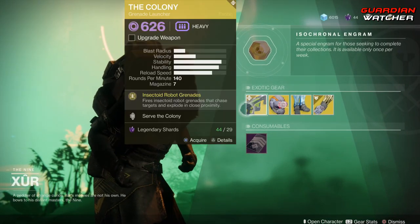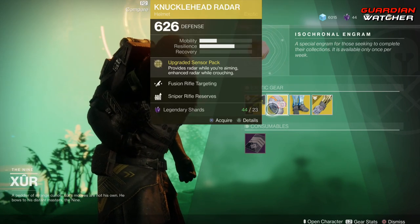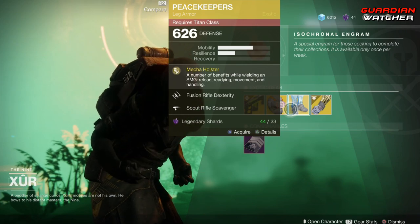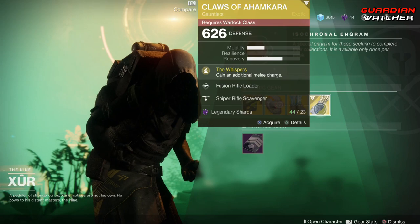Like always, we're going to start with the left-hand side. We have the weapon of the week, which is the Colony, which is an exotic grenade launcher. Then we have the Knucklehead Radar for the Hunter, the Peacekeepers for the Titan, as well as the Claws of Ahamkara for the Warlock.